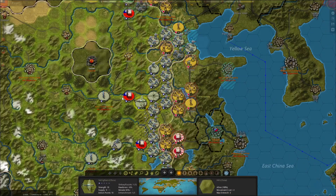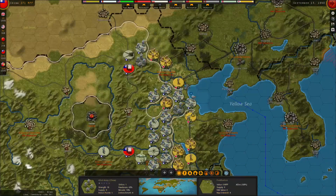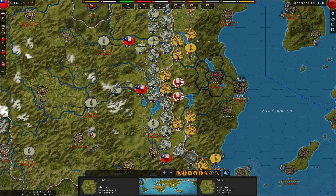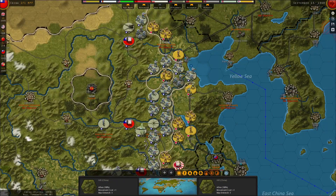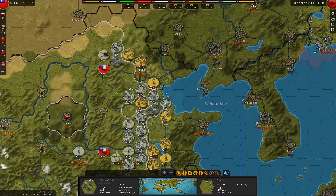We got advanced fighters - that's cool. I can maybe move this fighter now to support a different part of the line, especially in the north. The north is going to start needing fighter cover. The center line is covered by anti-air and the opponents are just making it hell. We're doing the best we can with our MPPs.